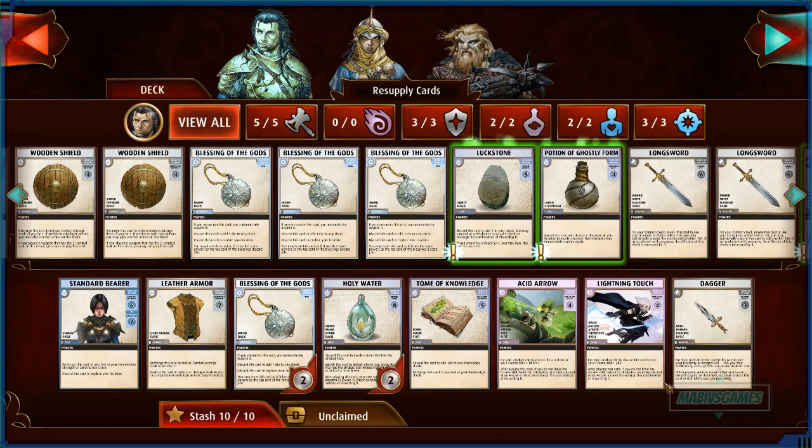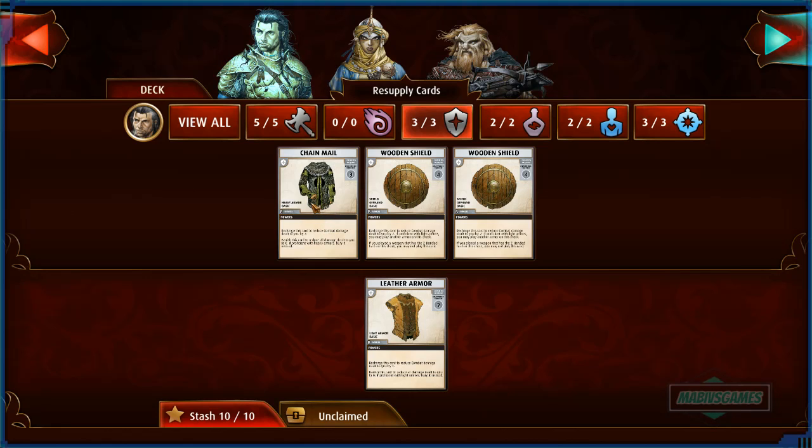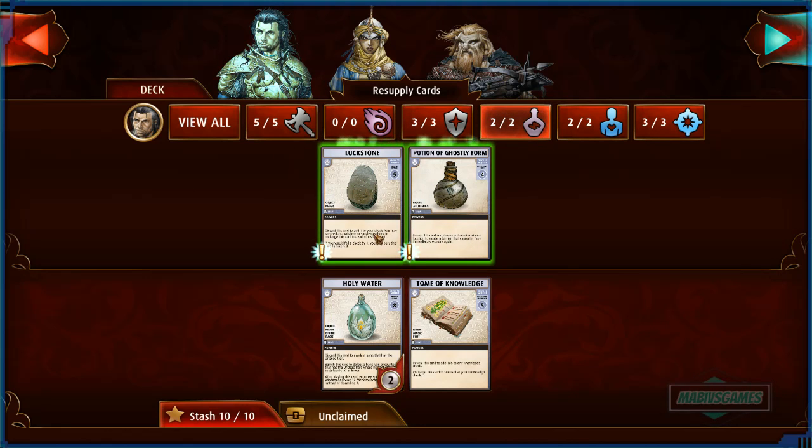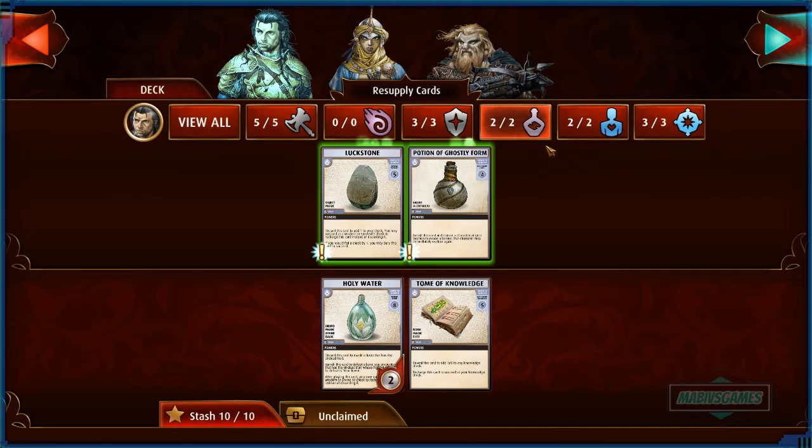So these are our new decks. Every single campaign you tend to obtain new cards, and through those new cards you can make new decks depending on your character's abilities, traits, and requirements. For weapons, I pretty much took out the dagger and added some longswords. No spells, kept the armor the same, keeping the luckstone, and we got a potion of ghostly form — it should help with literally any barrier to evade and explore again.